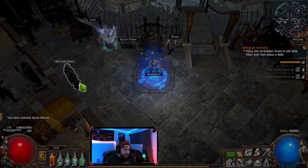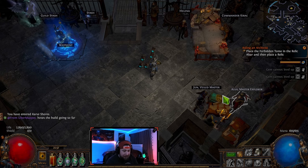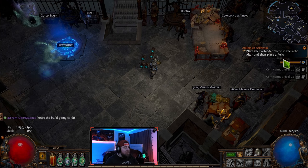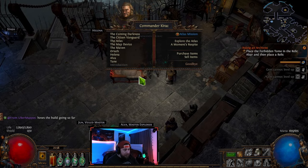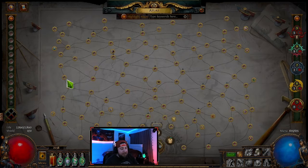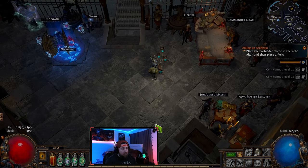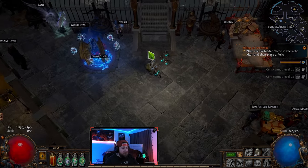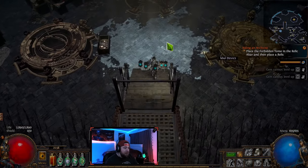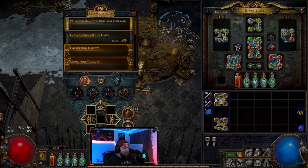When you finish the campaign and kill Kitava, which is the final boss, you're going to get your very first map from Commander Curick. He's going to give you a brand new map, and you're going to put it in your map device and run it.